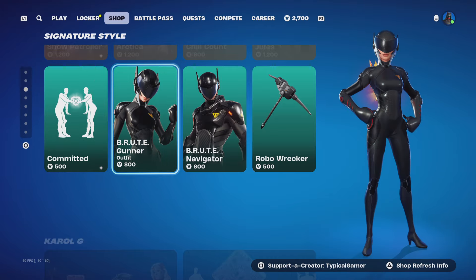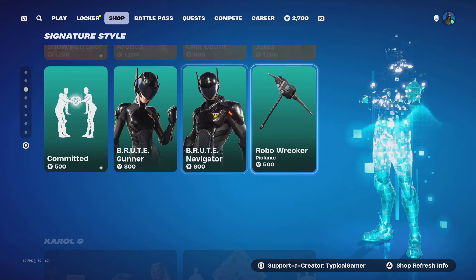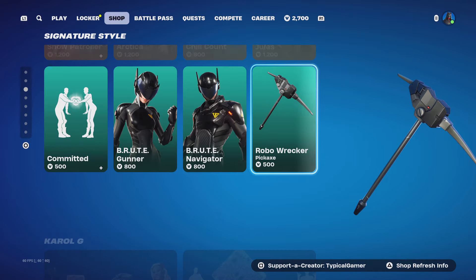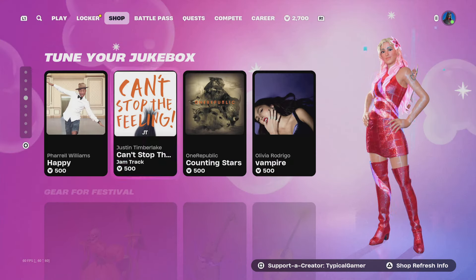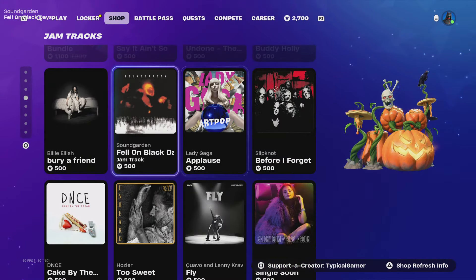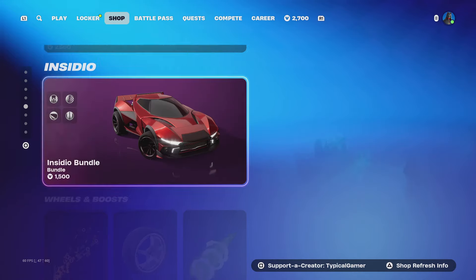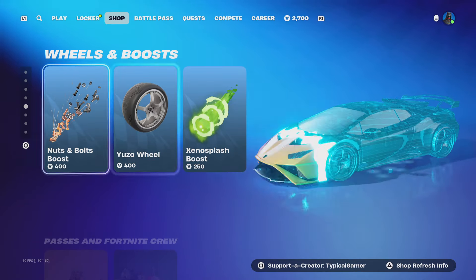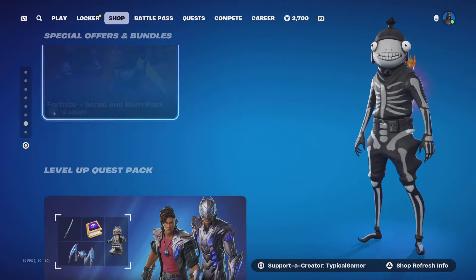We've got Brute Gunner back with no styles, Brute Navigator with no styles, and the Robo Wrecker pickaxe with no styles. RG is still here for some reason. The Fast and Furious stuff is here along with the Incidio car and some nuts, bolts, wheels, and boosts.